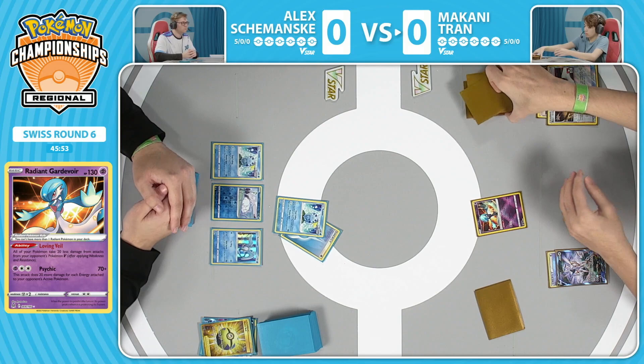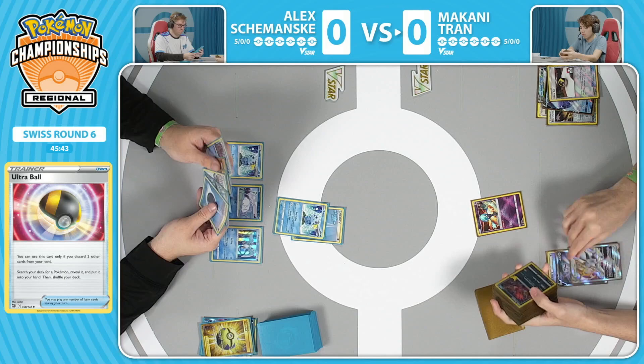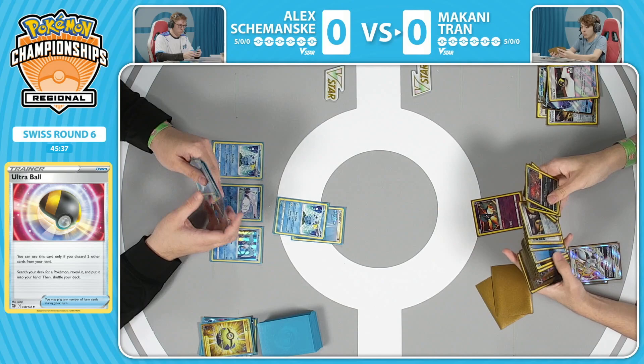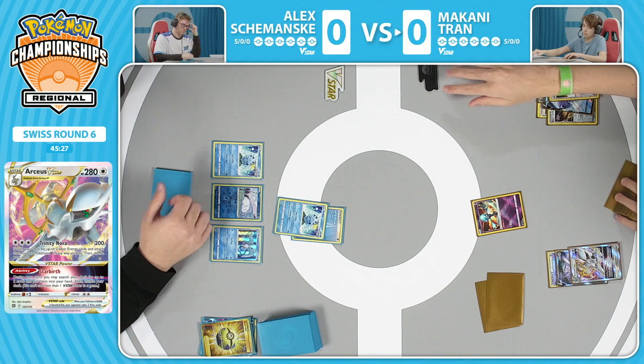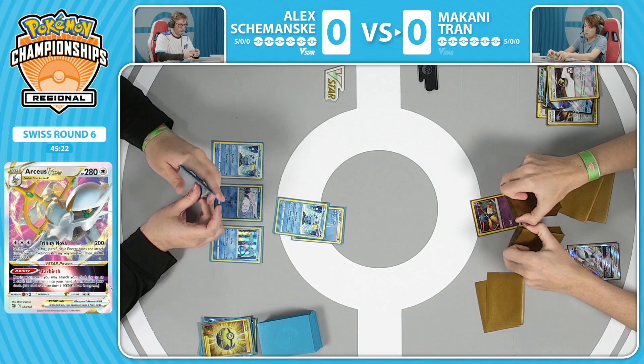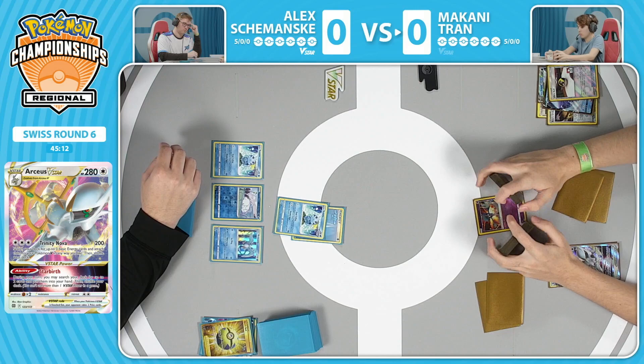We're back over to Makani's side. We did see that energy attachment onto the Arceus V - just a single energy, not a Double Turbo. But now we have the V-Star that's being evolved into, searched out by that Ultra Ball, discarding two cards. Both the Vulpix V and V-Star are now in the discard pile for Makani. We're going to jump right into the deck with that Starbirth V-Star power - only one of these can be used per game, so this is an important one. It searches out any two cards from the deck for Makani, which is huge.